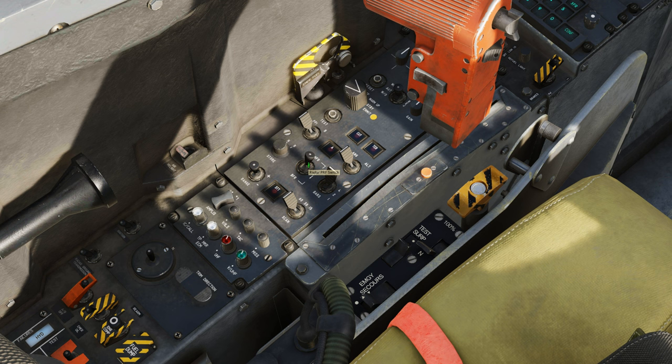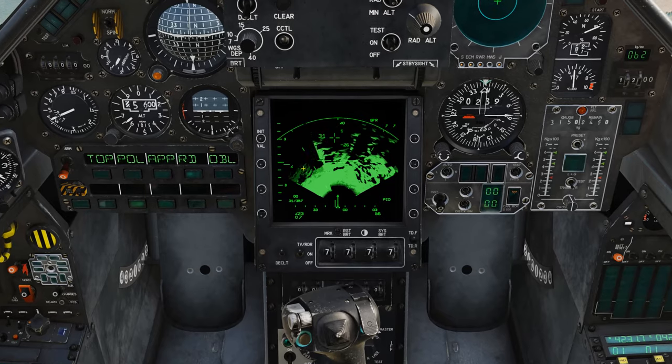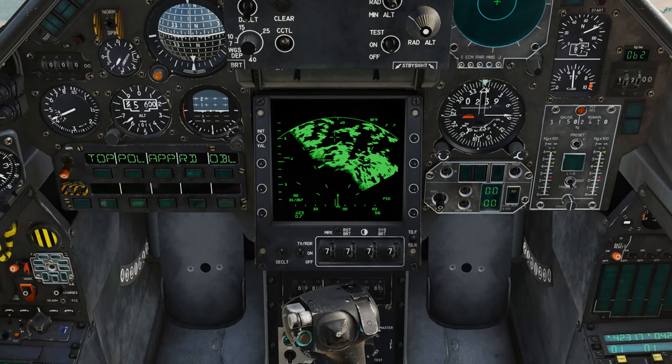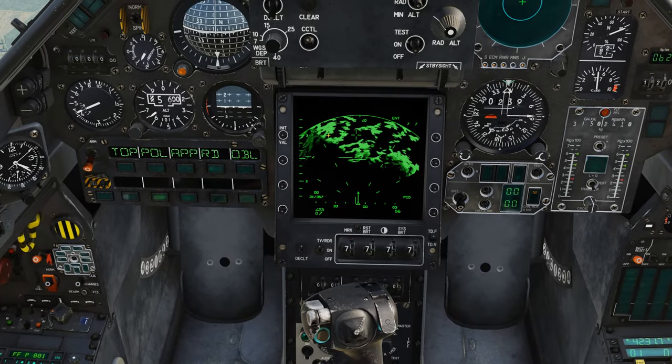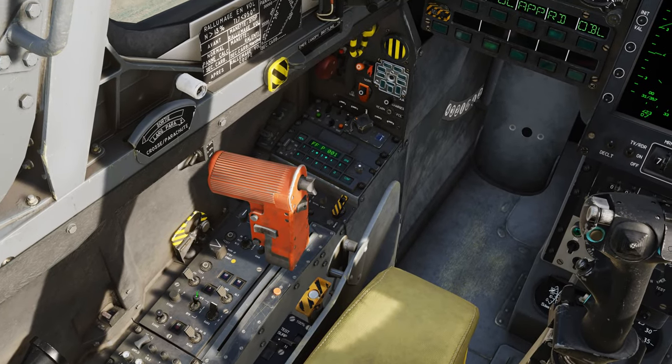Right here is your PRF selector switch, selecting the radar's pulse repetition frequencies. By default it's in HFR, used to detect contacts with high closing and opening speeds like a fighter jet. If you flip it to the middle, it alternates between HFR and BFR. Flip it to BFR and it detects contacts with low radial speeds without using Doppler effects, like helicopters — but that also starts doing ground mapping, as you can see. I'll just leave it in HFR.